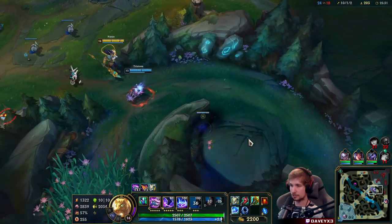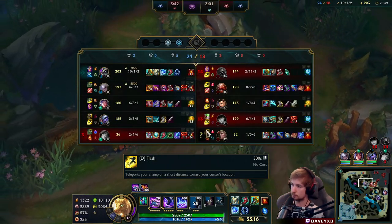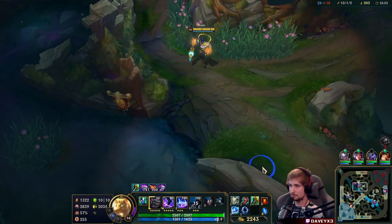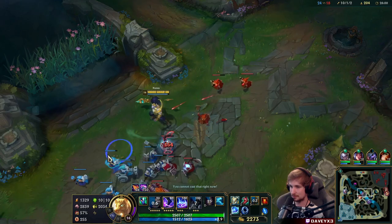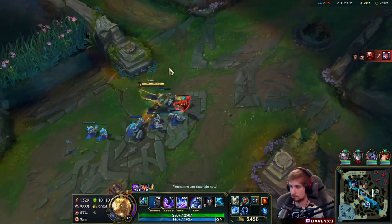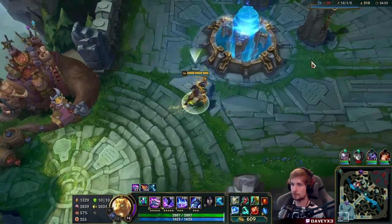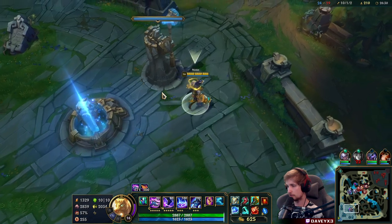We go up here to stack this camp — it's not there, so we go down here. Once we have my TP back, we'll go back to stacking on the side lanes. I've literally never used my Stoneplate active this game — I'm so strong already. Now we build towards this item, go for Kindlegem rather than the other piece because I care about ability haste. Spirit Visage will be the next item, and then the last item is very situational — Thornmail will do fine.